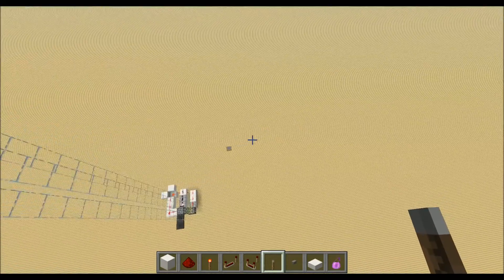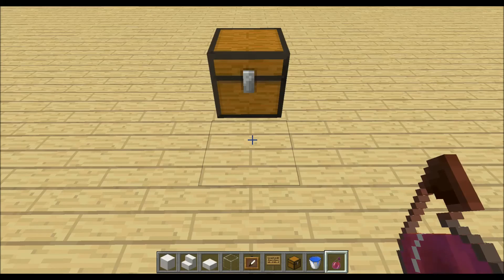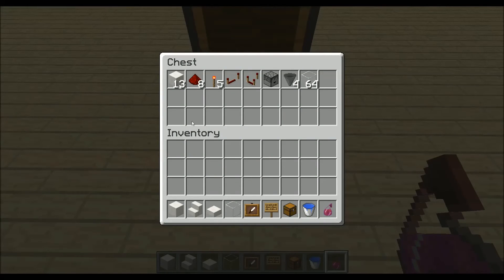So let's build it. To build the elevator we will need the following materials: 13 building blocks, 8 redstone dust, 5 redstone torches, 1 repeater, 1 comparator, 1 dropper, some hoppers, and glass for the glass tube.